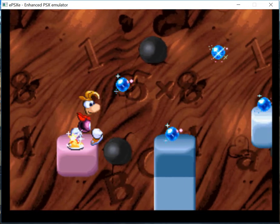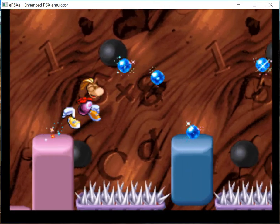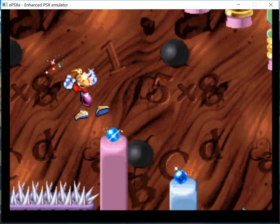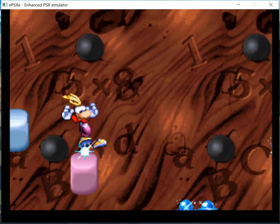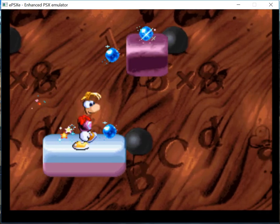Make your jump longer and longer and more precise. To get over those really deep gaps, you can use your helicopter power. To do this, jump, then press the jump button or key a second time.